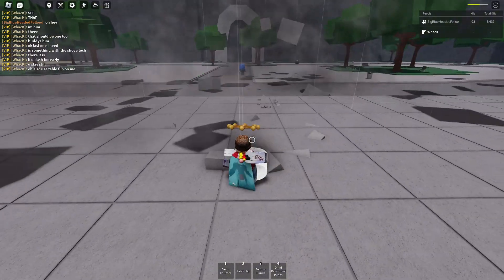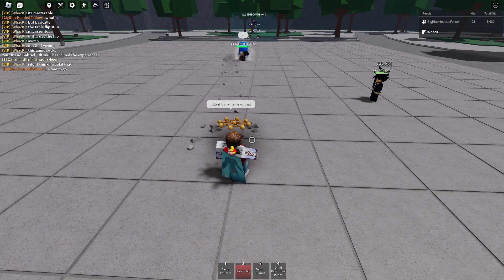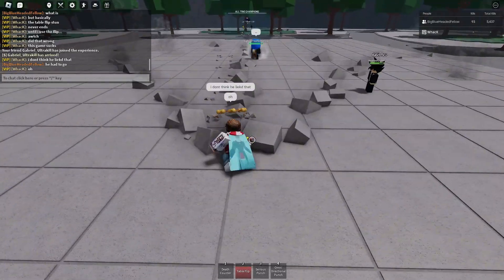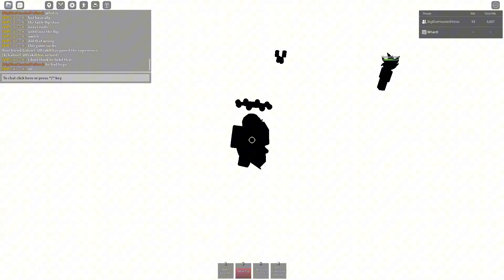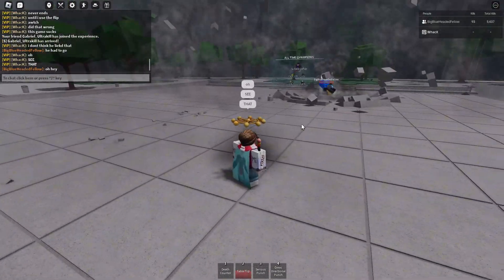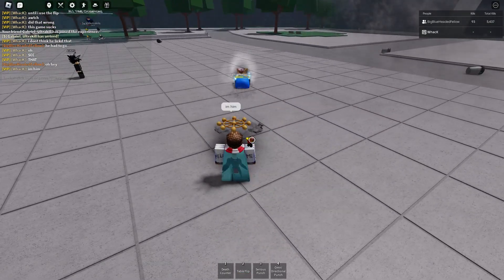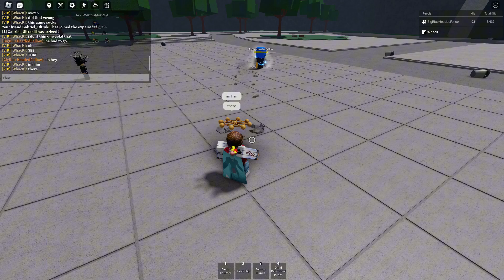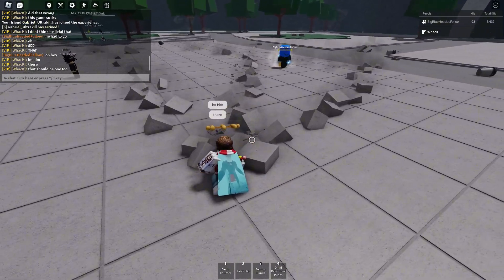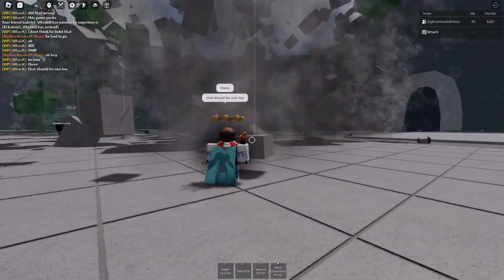To counter the survivability, you jump and use table flip — they don't get launched nearly as far, but in return they can't use their ultimate or table flip back. They're permanently stuck like that. Here's another example: you jump and use it, they don't get launched nearly as far, but they can't move at all the entire time. That one's like true guaranteed.